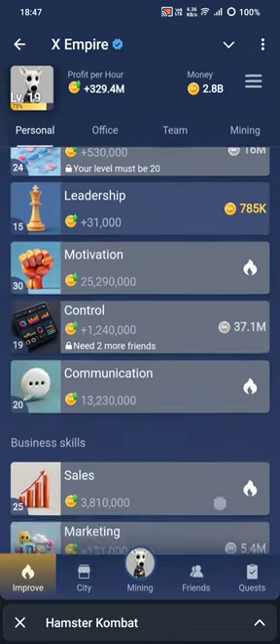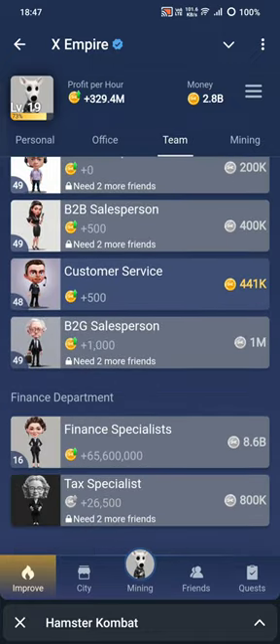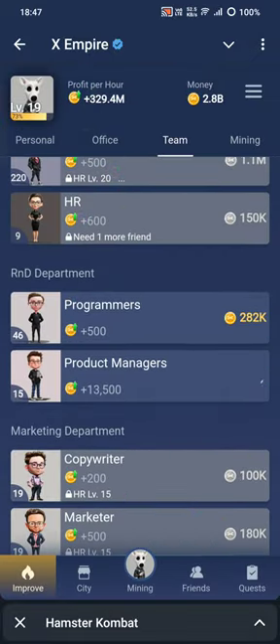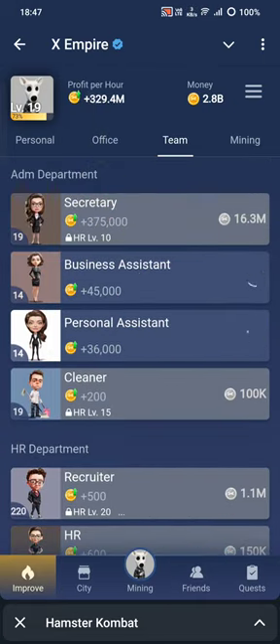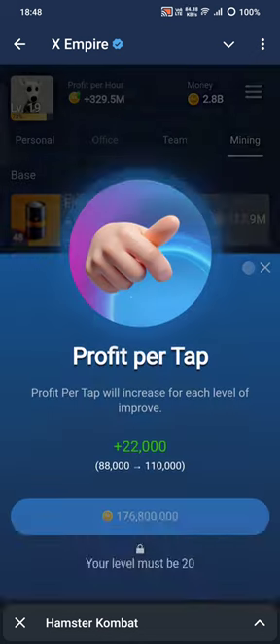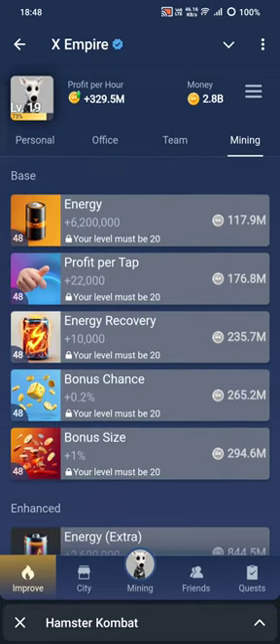You can see upgradeable options here. Go to any particular item and upgrade it. In mining, to increase the energy limit and profit per tap, it starts at one plus one plus two and increases — for example, 10K for 50K. You upgrade here.